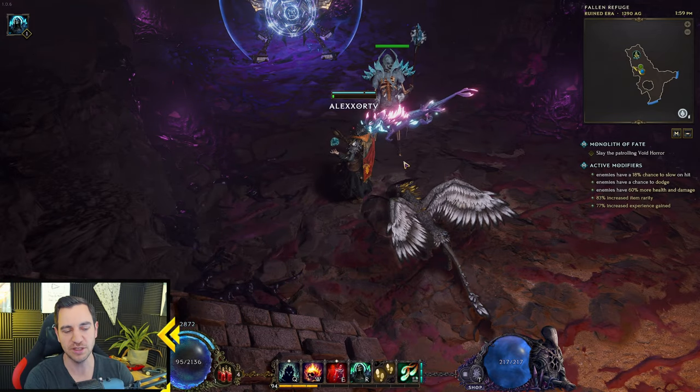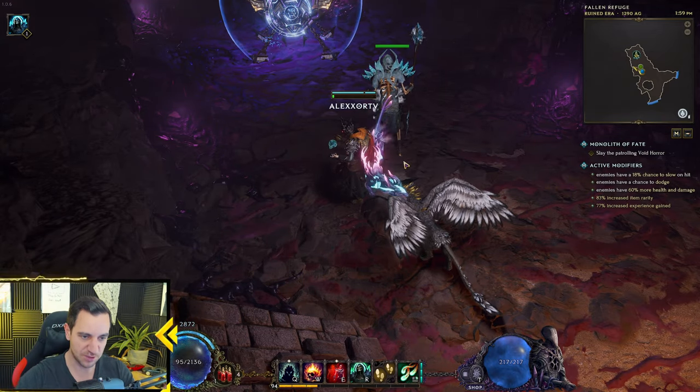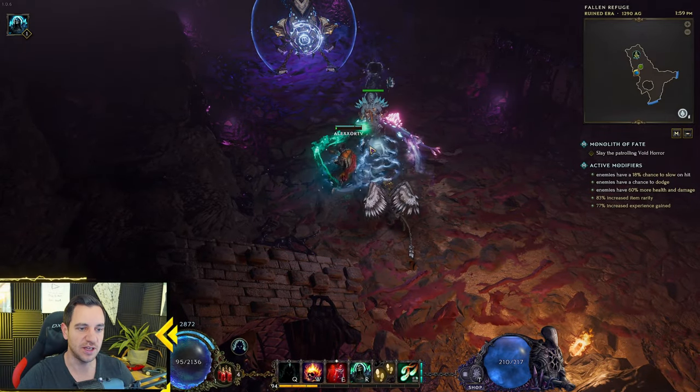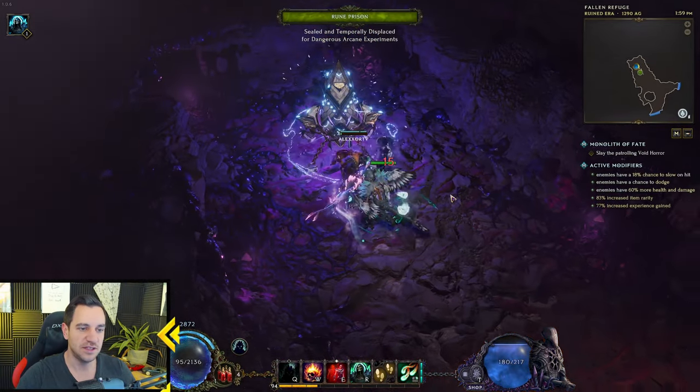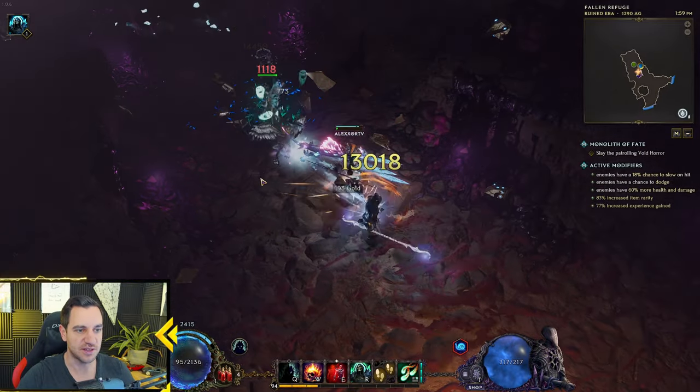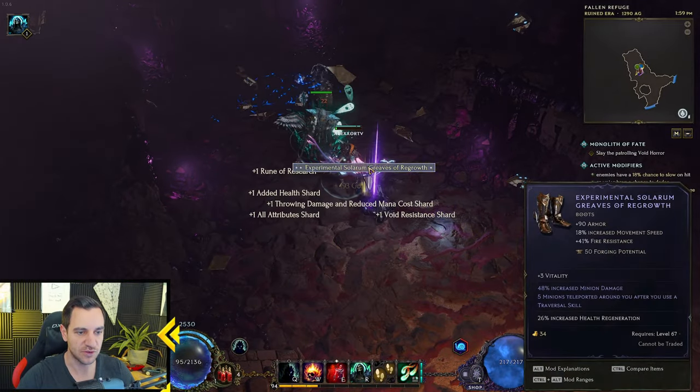This is a part monolith, 100 corruption, the last one, the last ruin, the very last one, and he still does fine. As you can tell, it's not insane, but he shreds this exiled mage pretty fast. Nothing crazy about it.